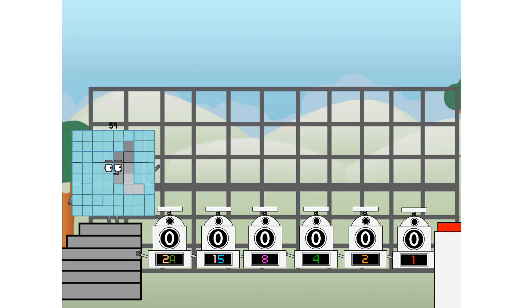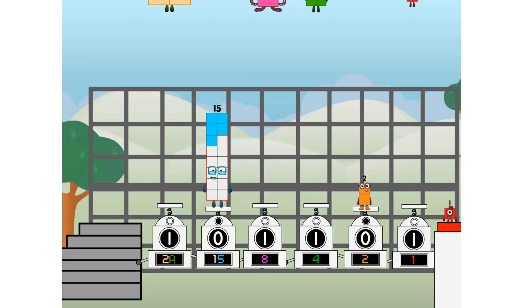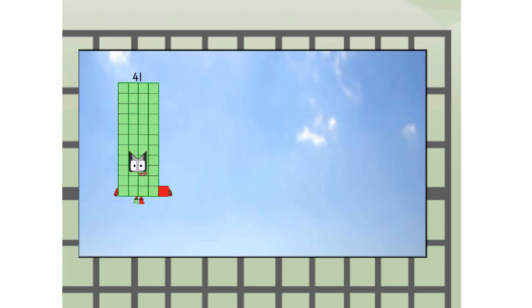First, I split in two: 20 and... and 15. I'm 8, and 4, and 2, and 1, and 1 more to press the big red button. Then you choose who's going up. 1 of me, and none of me, and 1 of me, and 1 of me, and none of me, and 1 of me. And fire!